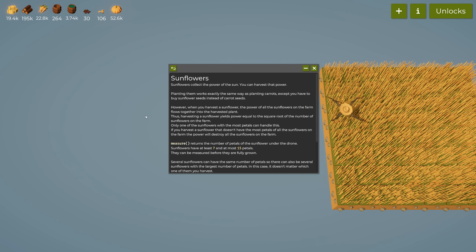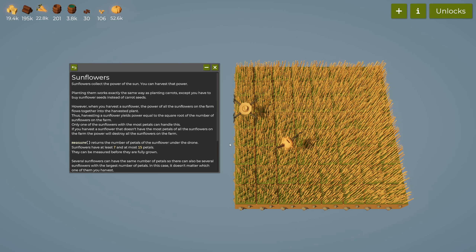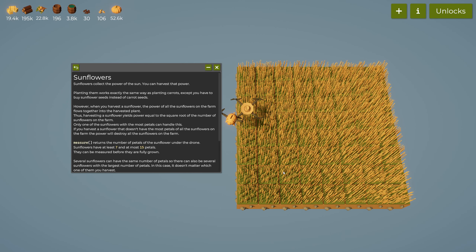However, when you harvest a sunflower, the power of all the sunflowers on the farm flows together into the harvested plant. Harvesting a sunflower yields power equal to the square root of the number of sunflowers on the farm. Only one of the sunflowers with the most petals can handle this. If you harvest a sunflower that doesn't have the most petals, the power will destroy all the sunflowers on the farm.